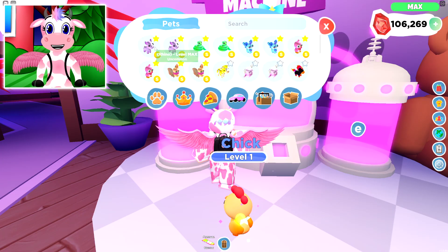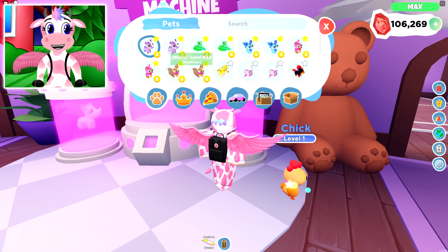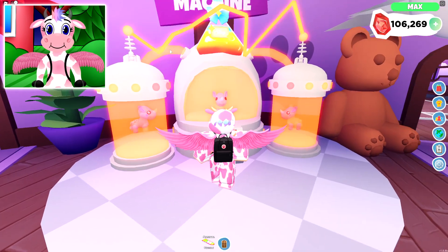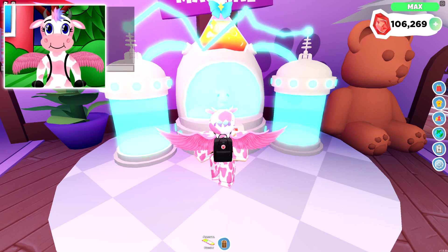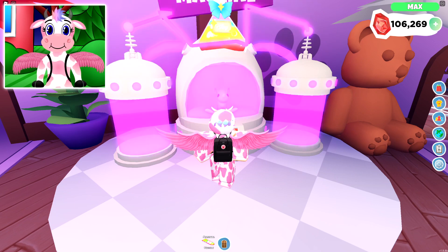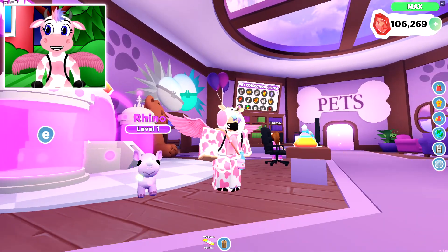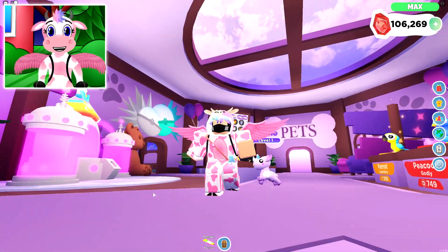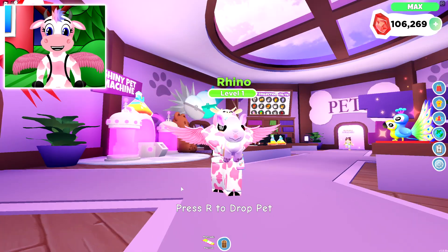Now let's go ahead and move on to our uncommon pet, which is the Rhino! Stick both of those into the machine and let's go ahead and turn it on! And there we go — now we have a Rainbow Shiny Rhino! Look how happy he is — he's so adorable! I am so happy to be finally making all these pets Rainbow Shiny; they're all so cute!